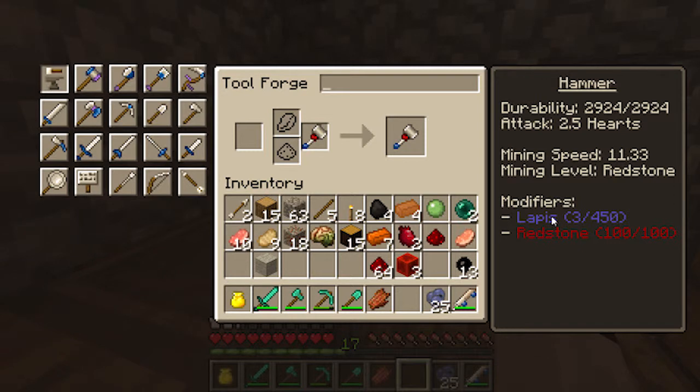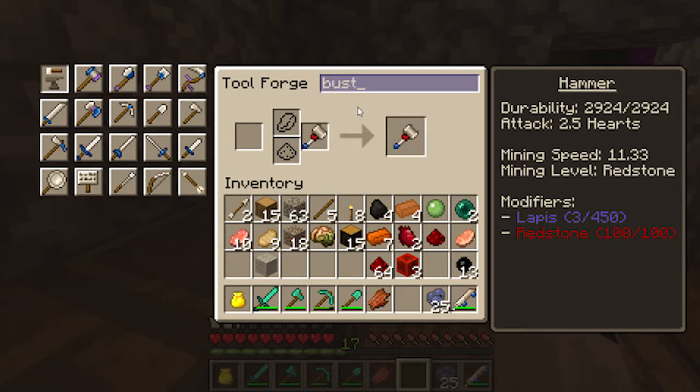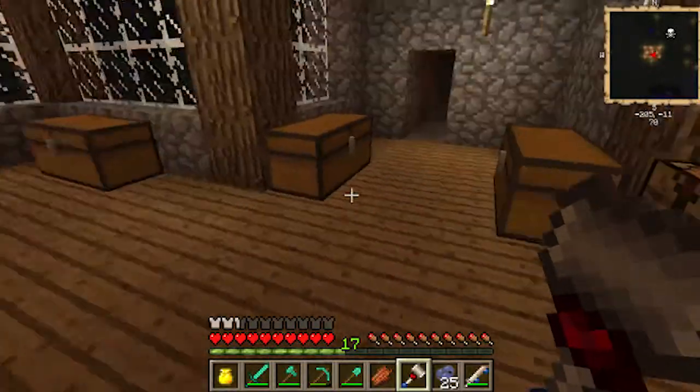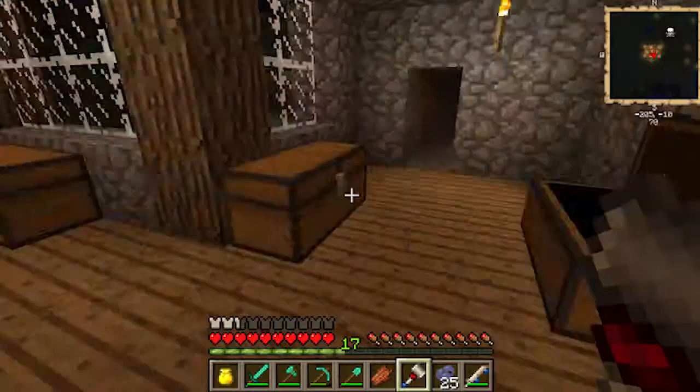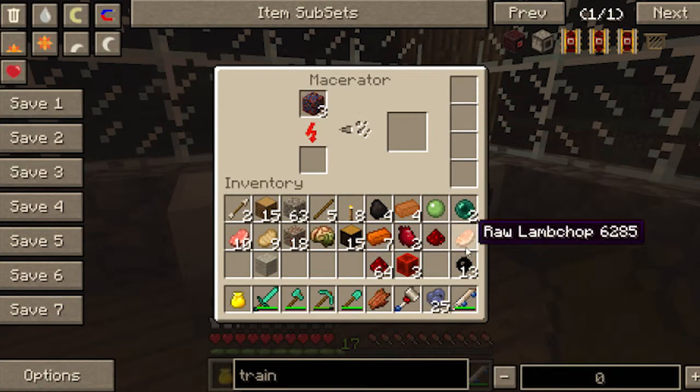Now I just gotta get some more lapis. There we go. Let's see where I kept my other lapis. There we go. So what I can do is come over to the modifier station and for the nether lapis, it'll give you like 28 per block, so from these three I'll have over a stack. Oh, 24. So I'll just go ahead and take those right now.